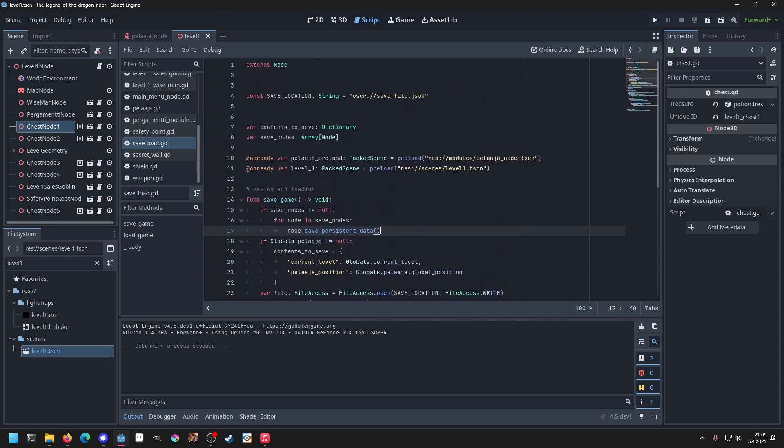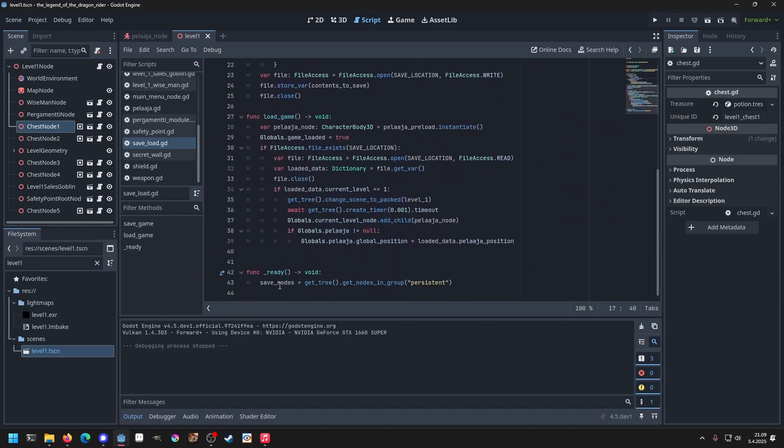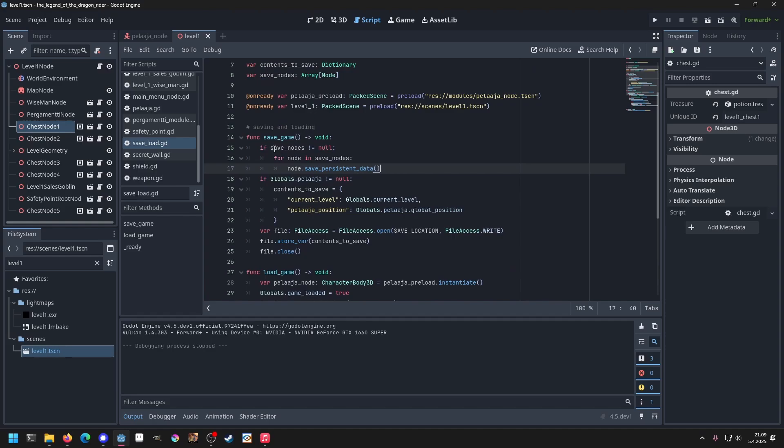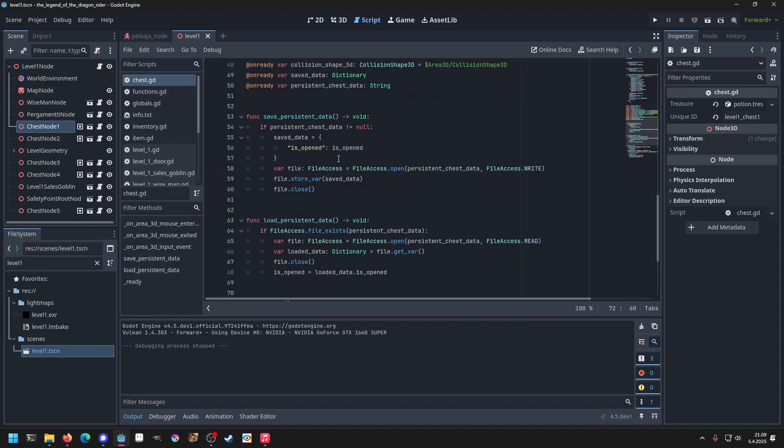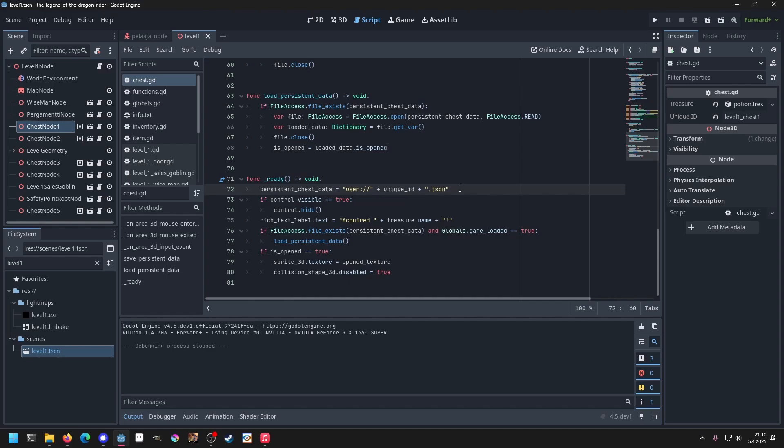Where we save the persistent data is in our global save function. In here, save_nodes is a node array — it consists of all nodes that are in the group 'persistent'. When we push the save button, for every node in the save_nodes array it calls the save persistent data function which each chest has. Every chest now has its own JSON file — that's how I did it.